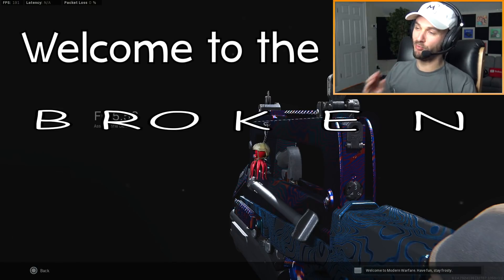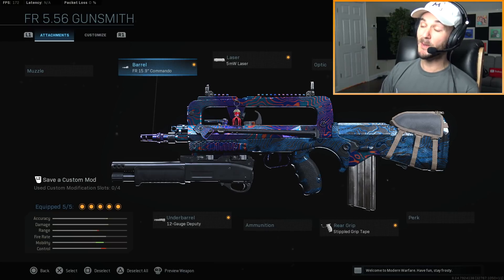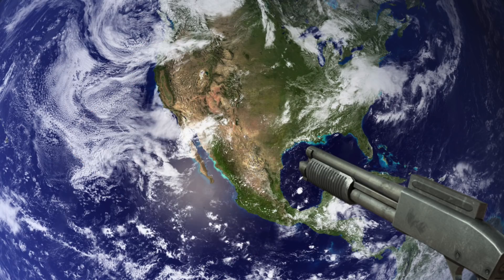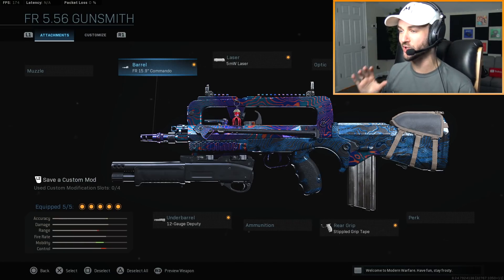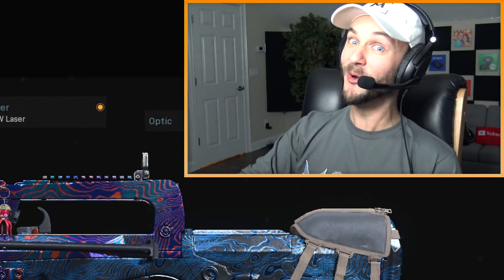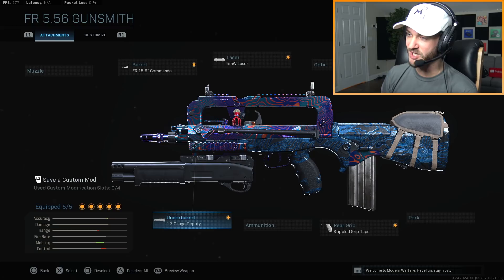What's up guys, this is Burke Music and welcome to the broken shotgun attachment in Modern Warfare. There was an update that happened in Modern Warfare that somehow broke the FR 5.56. There are clips of people going around with this thing in Warzone and just one-shotting people, completely deleting them. But here's the catch - it doesn't really have anything to do with the gun itself, it's more about the shotgun attachment. No one knows why, but specifically just for this one gun, if you use the shotgun attachment you can delete people.